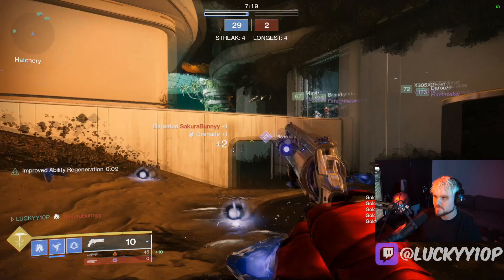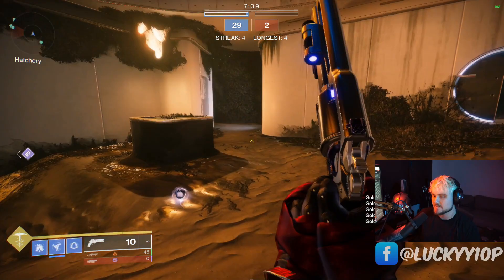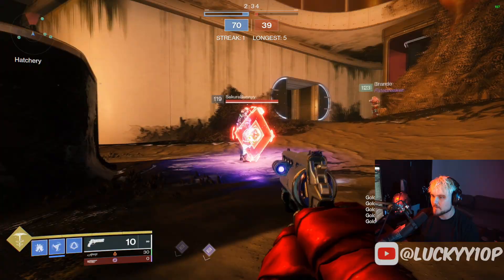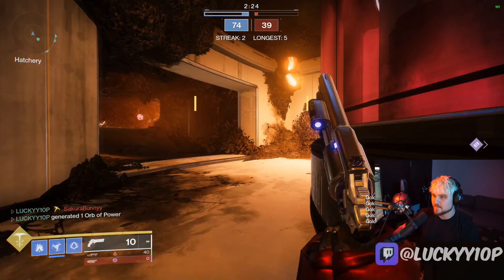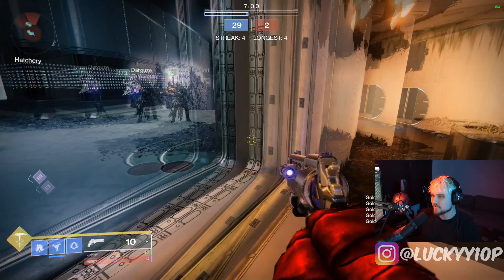So throwing the stasis grenade up and shatter diving can shut down his bubble, but it's a really hard thing to pull off - obviously he's going to try to shotgun melee you. If you do have your Stasis super, go ahead and pop the bubble. It hits both of them for 677 damage and kills inside the bubble. It's a pretty big commitment to go in the bubble and do that full animation, but it's a pretty effective way of getting him.